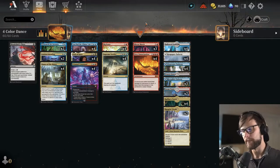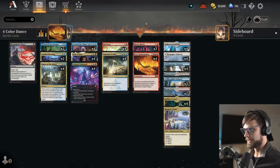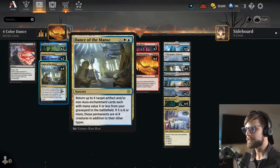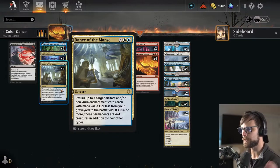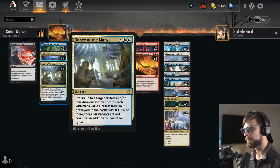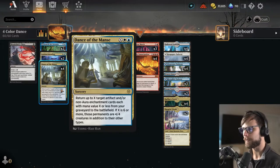This week I've been mixing it up a little bit but today we're looking at Four Color Dance of the Manse. We're doing this for fun 100% — don't expect a win potentially at all, but we are gonna try this and hopefully have some fun with it. For anybody that doesn't know, Dance of the Manse is a really interesting sorcery. It's X, a white, and a blue. Return up to X target artifact and/or non-aura enchantment cards each with mana value X or less from your graveyard to the battlefield. Already pretty good, but if X is six or more those permanents are also 4/4 creatures in addition to their other types.